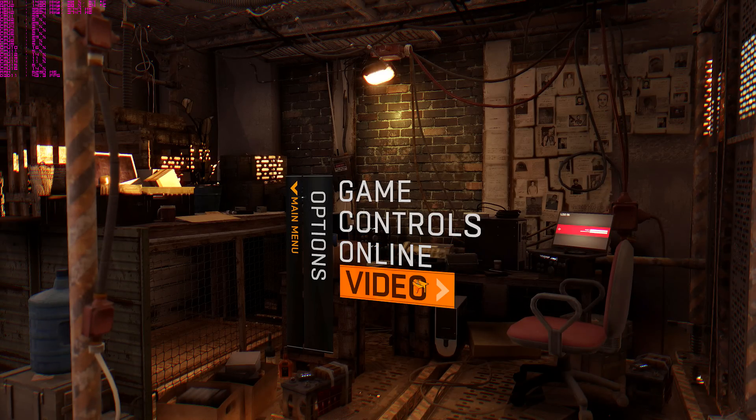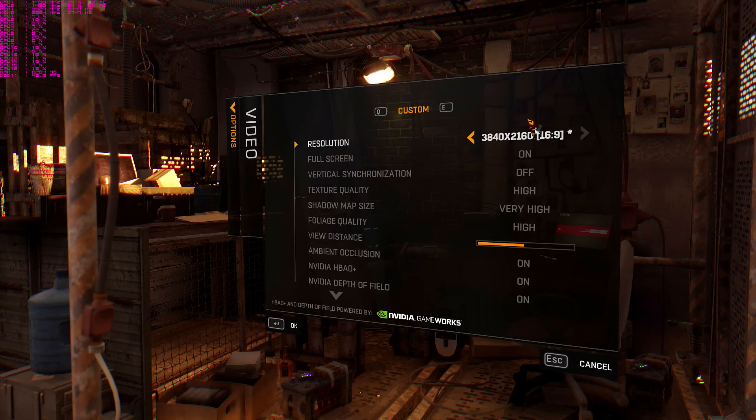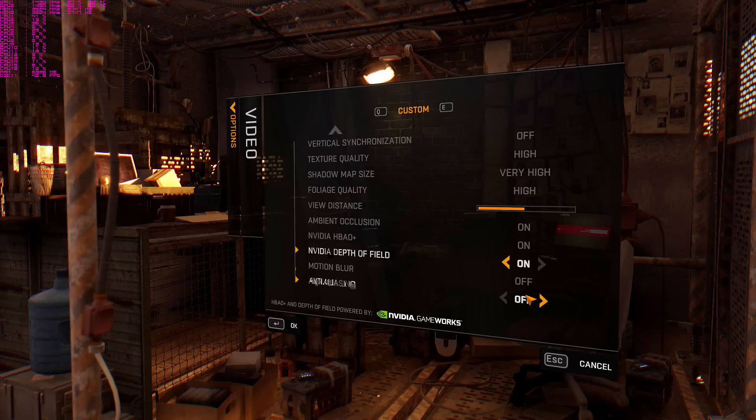What's up my friends? SloppyWebBlow here. I'm going to do some Dying Light with 3840 full screen. We're going to try texture quality high, very high, motion blur off — can't stand it — anti-aliasing is off.